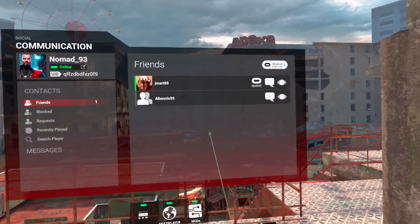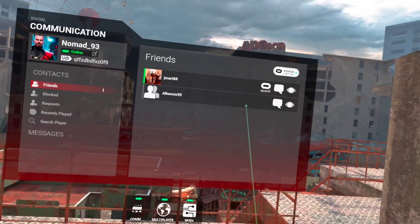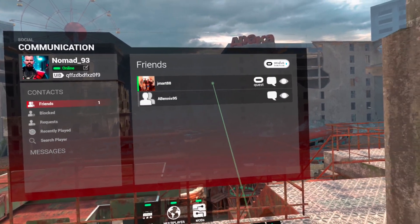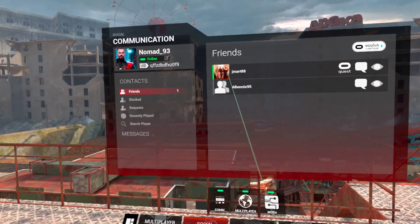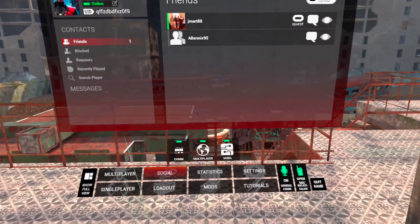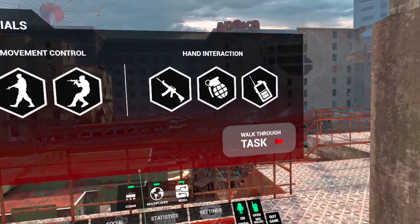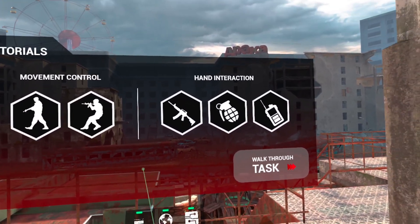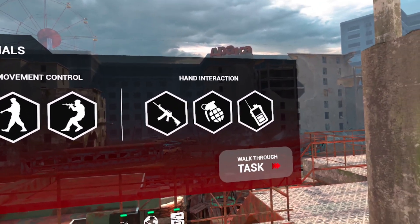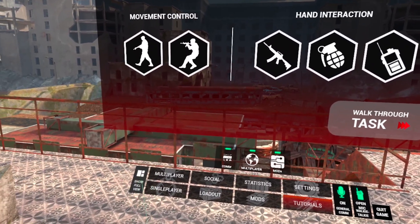A little bit more on navigating the menu: when you go into Social, there's really nothing you can do from there other than message or block people. For example, I can't invite my friend jmart88 to a game from this menu — to do that I have to go into Multiplayer and set up a game. Tutorials is a great tool, especially if you're just getting into the game; it shows you how to move and how to use objects and weapons.